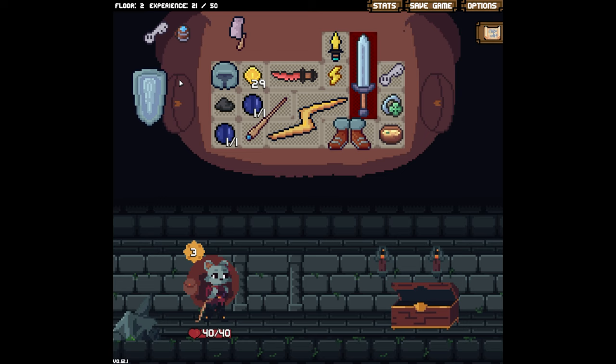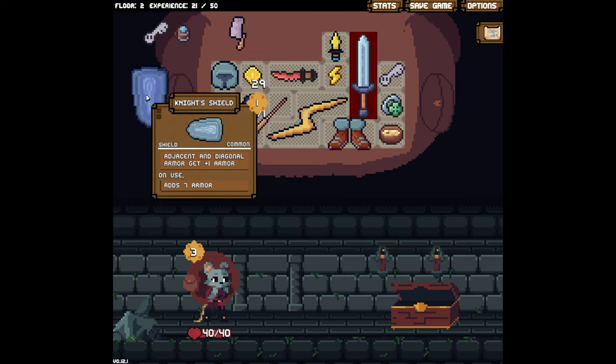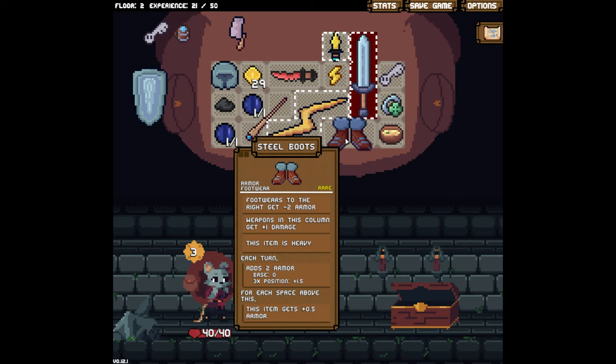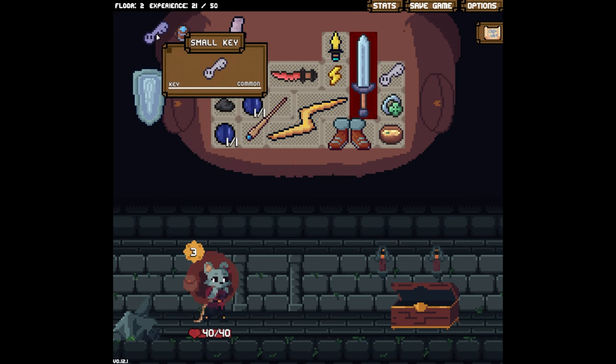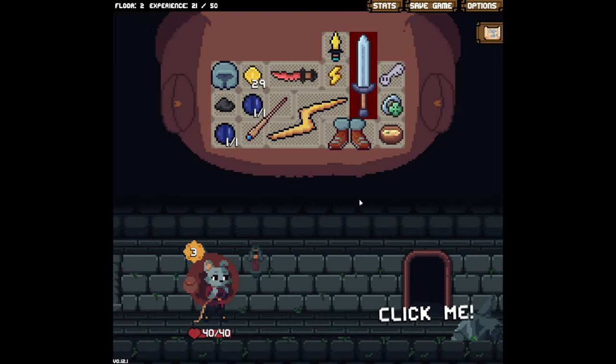Already taking too long. Chest of valuables — give me more stuff to complicate my life. Cool drink adds one energy — no thanks. Key, no. A knight's shield — we just don't have that happening right now, we're full-on attack mode.